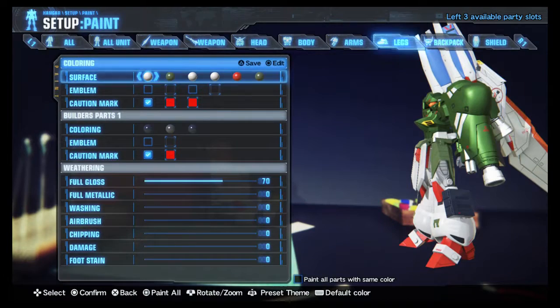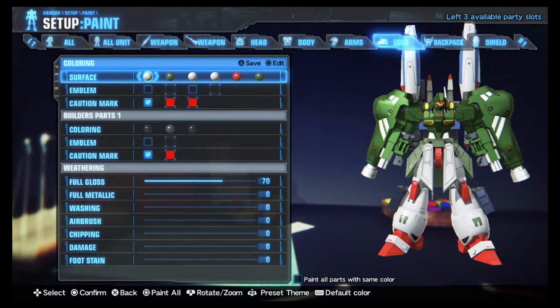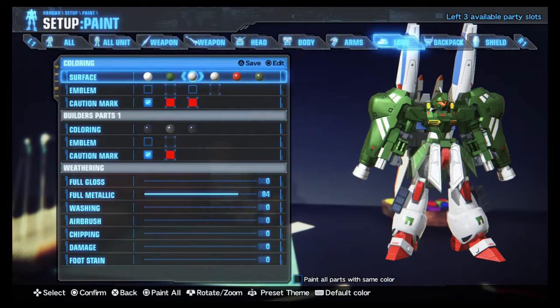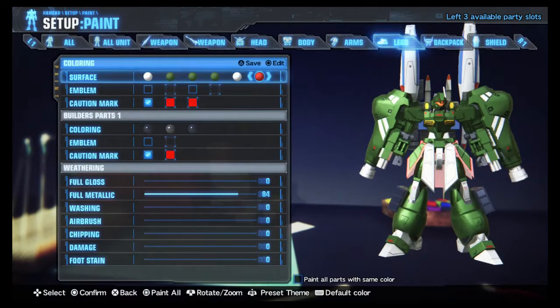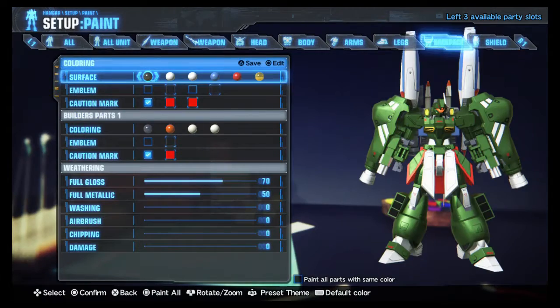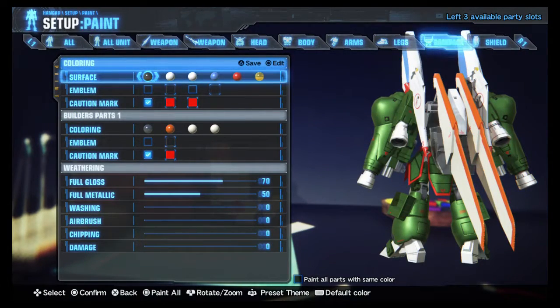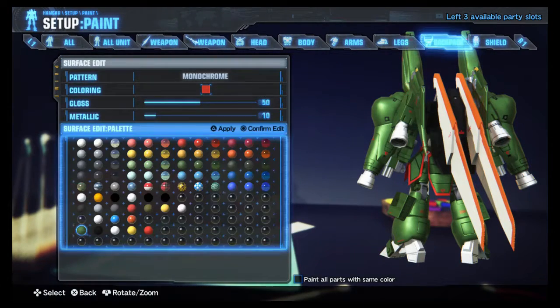Moving up to the legs. White, three, three, three — white, red, and a red. For the builder's part, we have green. For the backpack, good order. Black, black, green, green, red, red. Black, green, green, red, red.